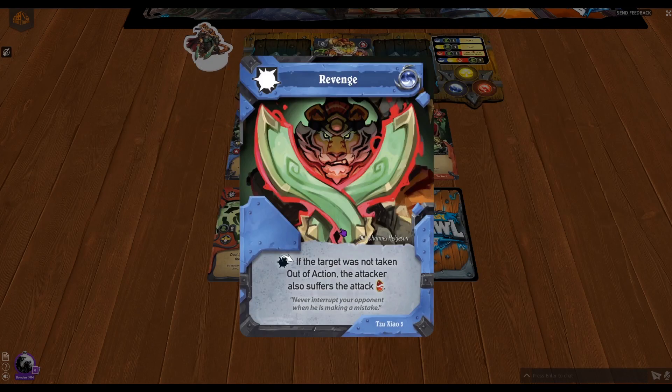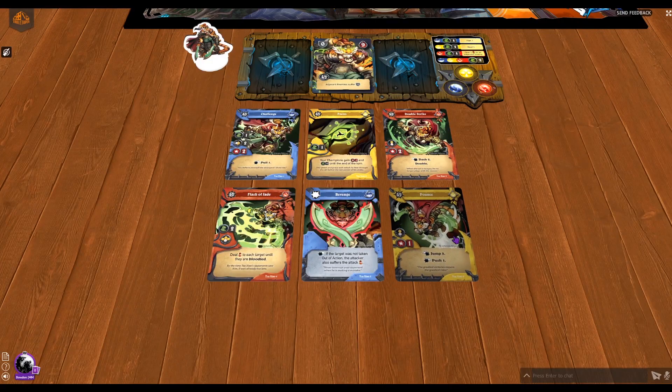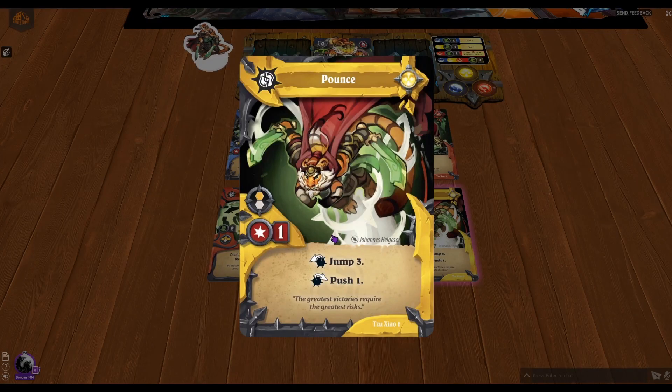Next up we have Revenge, his reaction card. After the attack, if the target was not taken out of action, the attacker also suffers the attack damage — not the attack power, but the attack damage. So if Su Xiao suffered two damage, you play this card using your blue core and put that damage right back on the attacker. It's a great reaction card because most reaction cards give you defense or movement, but this one does straight damage.